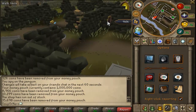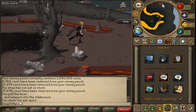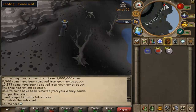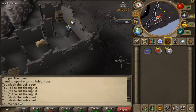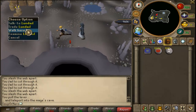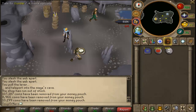Now head over to the Mage Bank. Go into the lever down in Edgeville and run up, cut the web — I don't even know why there's a web there. Keep running all the way west and you'll end up at the Mage Bank on the map. Pull that lever once you cut the webs — make sure you bring something to cut the webs. Then trade Lundale and buy all the death runes and fire runes from him.